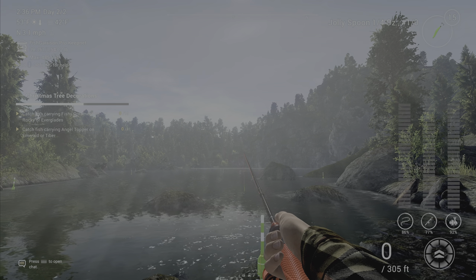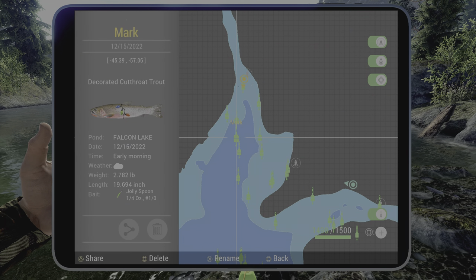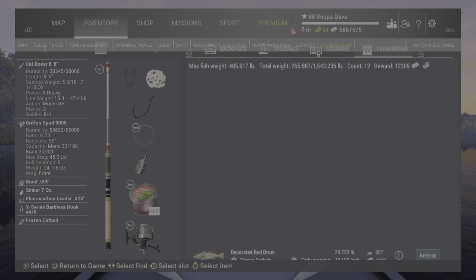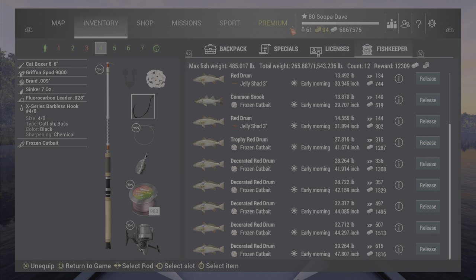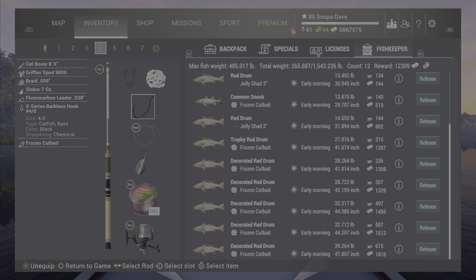Spawn over at Nature's Charming, come up to the water, and cast to negative 45 and negative 57. For the fourth part of the mission, the fishy ornament, you can do it at Rocky Lake or Everglades — I chose Everglades because frozen cut bait works pretty well for the decorated red drum. It's not an overly expensive bait, and these guys are quite fun for being a low-level lake.